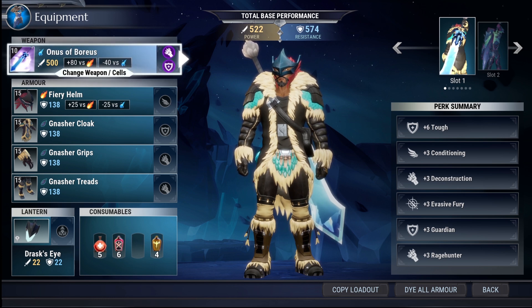Starting with the Onus of Boreas, the portrait of the sword has a number in the top left corner of that box — that number is 10, meaning the weapon is level 10. If you just crafted it, it will probably say zero, and that goes up as you keep upgrading the weapon. The upgrades directly affect the power, which is the yellow number next to the sword icon. In this case it's 500, so at level 10 you have 500 power.